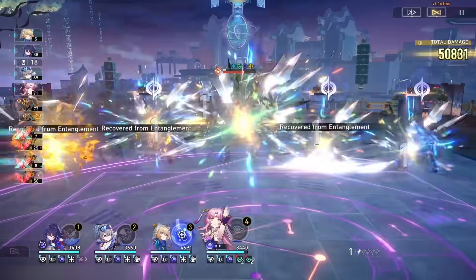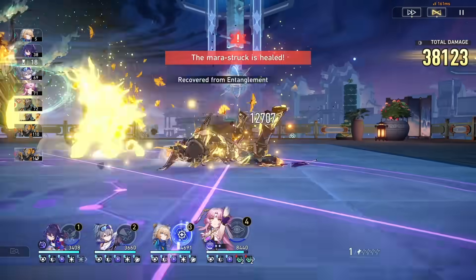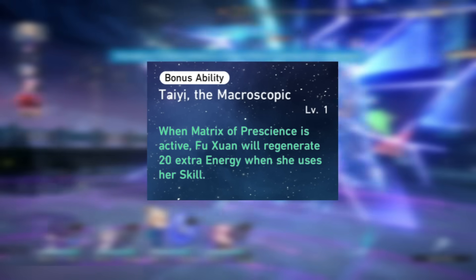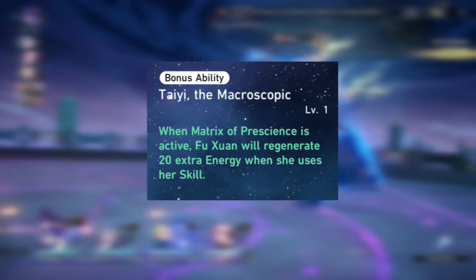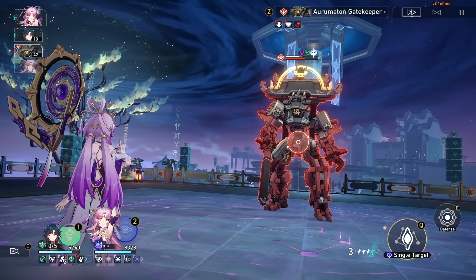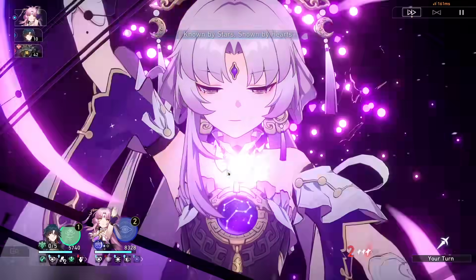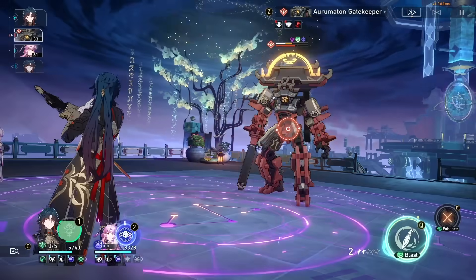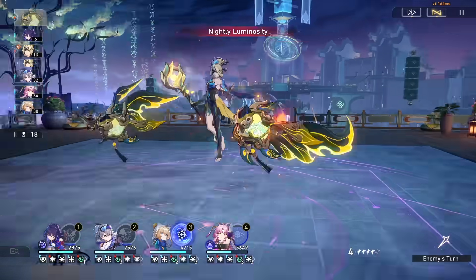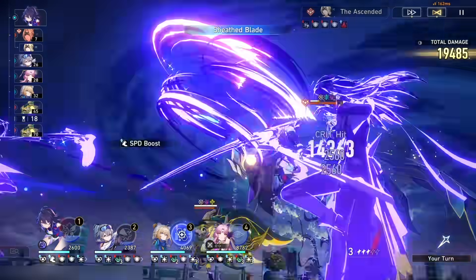Using the skill again will grant you another one-time protection, so it's an incredible tool for preventing crowd control. After unlocking Fuxuan's first bonus ability, refreshing her Matrix early grants 20 bonus energy, which is always worth doing. When you see the pink circle flashing on Fuxuan's turn, that's when you should refresh it for optimal performance, like you can see in the background here.